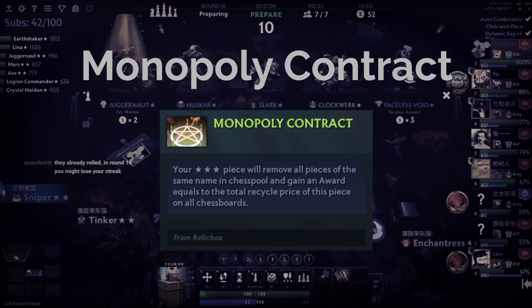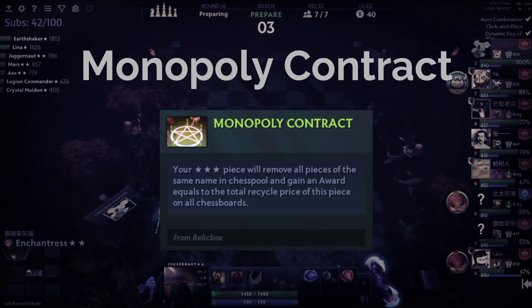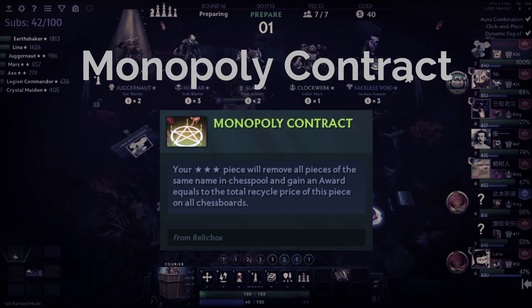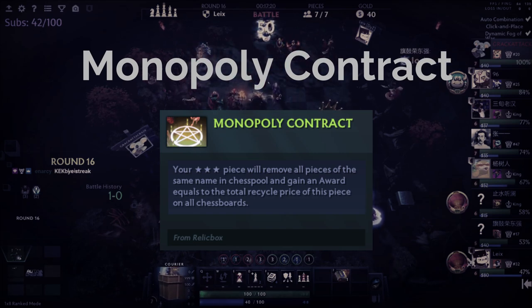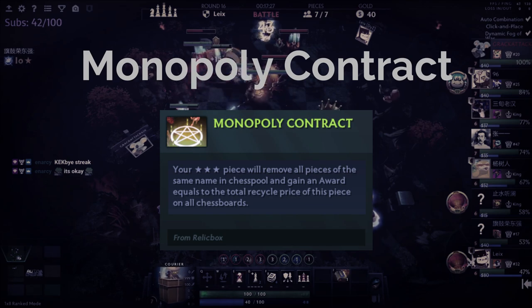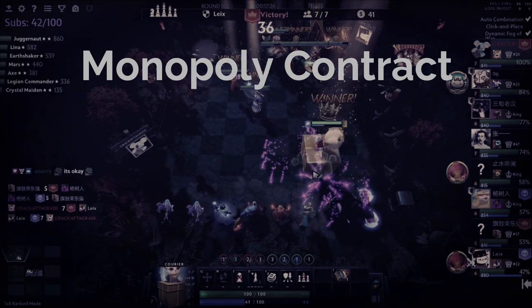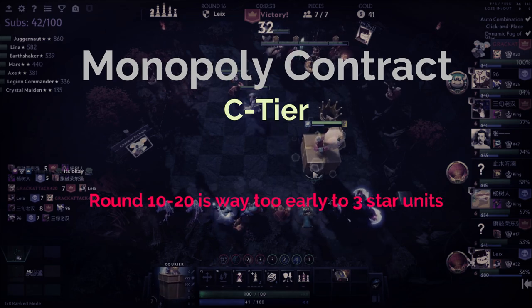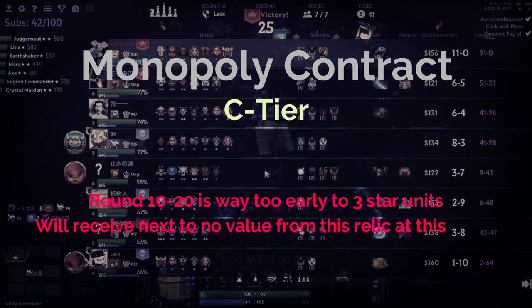Moving on to Monopoly Contract. The way it works is that when you three-star a unit on your board, you'll be provided with a gold reward corresponding to the level of the unit three-starred and how many of that unit is on any other enemy board. On top of this, it removes the selected piece from the game entirely. For round 10, I put Monopoly Contract straight to C tier — it's way too early to three-star units outside of druids consistently and will most of the time get you next to no value.